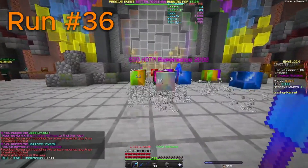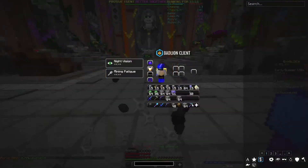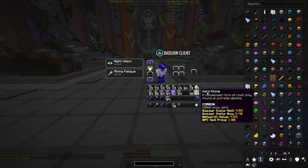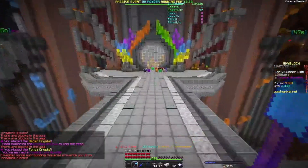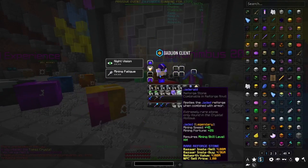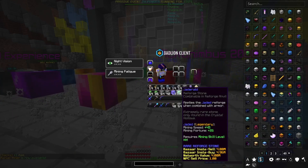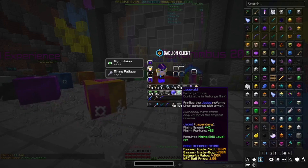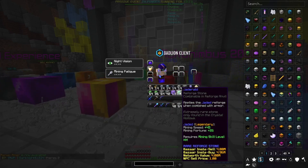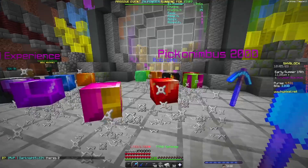Run 36 — a Picanibus and a helix, isn't too great. Run 37 — is that a Jader Roll? Let's go! That's probably going to cover 60 to 70 or 80 percent of the money I've spent on the past 30 runs, literally covered just by these two Jader Rolls. That is insane.